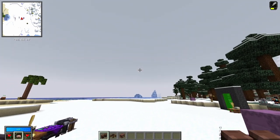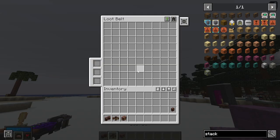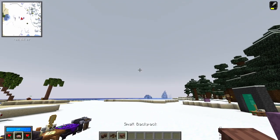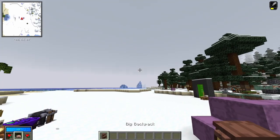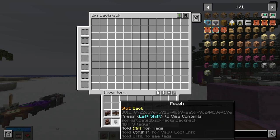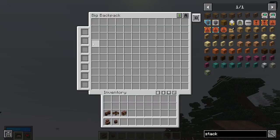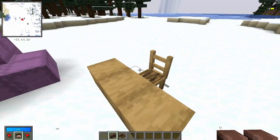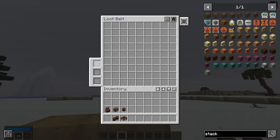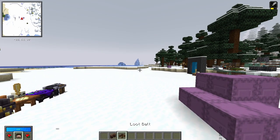For the next tier of pouches, you have the double pouch that increases the size to basically a double chest, then three more rows for the loot belt, and so on. The small backpack expands a bit more, and the big backpack is the largest of all. The first pouch only has two upgrade slots, but the big backpack has seven. Upgrade slots increase with each expansion, except double pouches and loot belts which both have three each, then five, then seven.